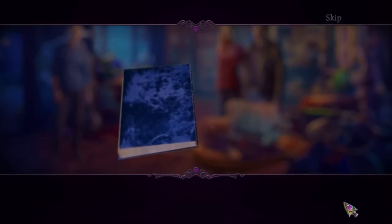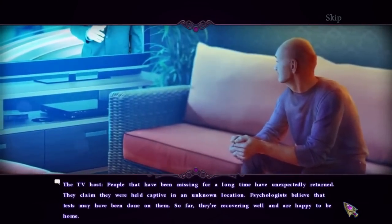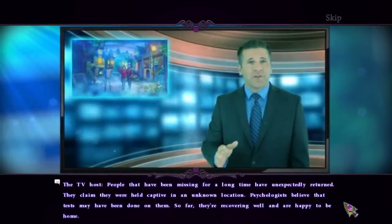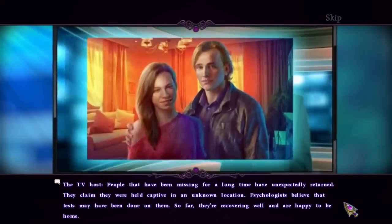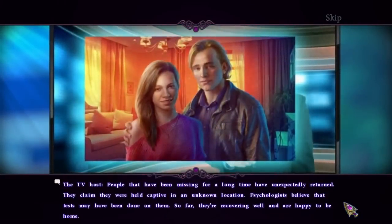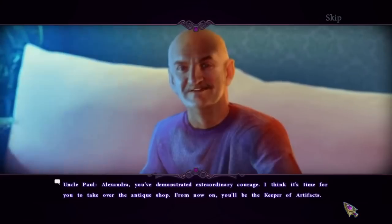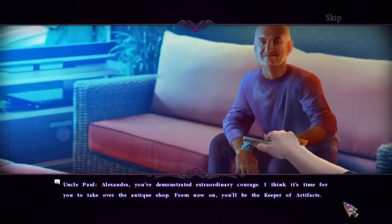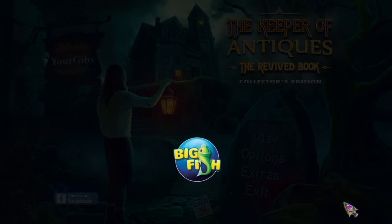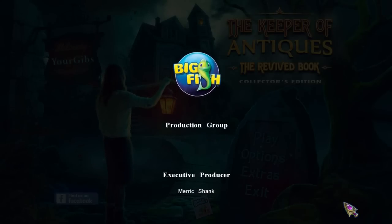Bye. The end. People that have been missing for a long time have unexpectedly returned. They claim they were held captive in an unknown location. Psychologists believe that tests may have been done on them. So far they're recovering well and are happy to be home. Alexandra, you've demonstrated extraordinary courage. I think it's time for you to take over the antique shop — from now on you'll be the keeper of artifacts. I'm ready, Uncle Paul. Thank you. All right folks, we did it! We got a good happy ending! Awesome, great work.